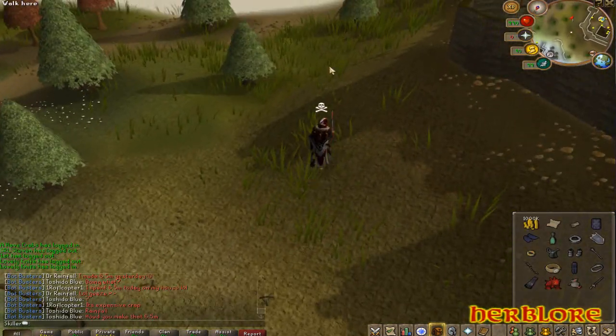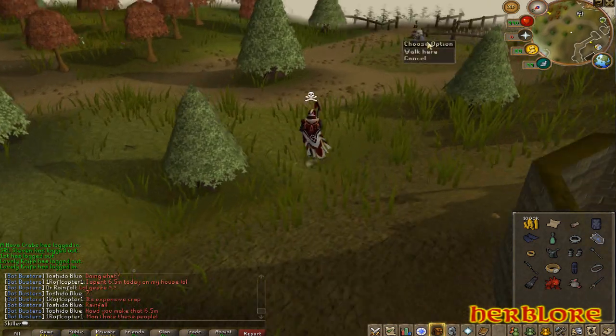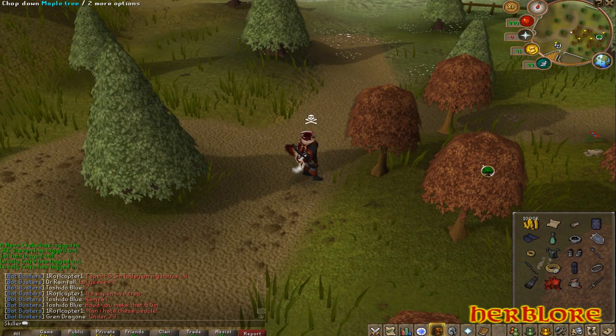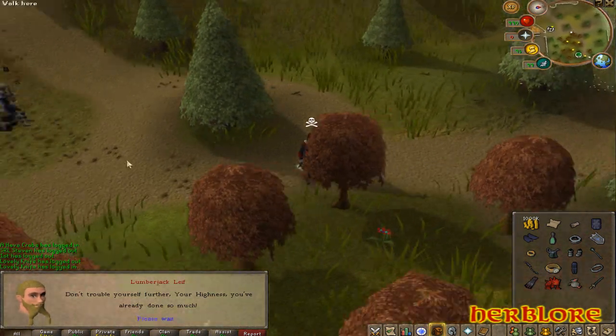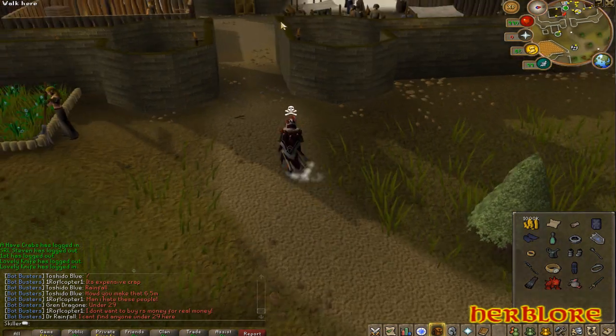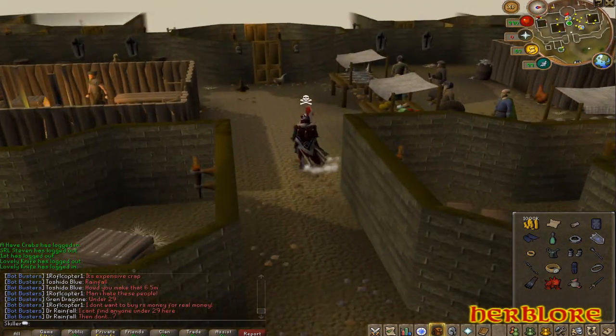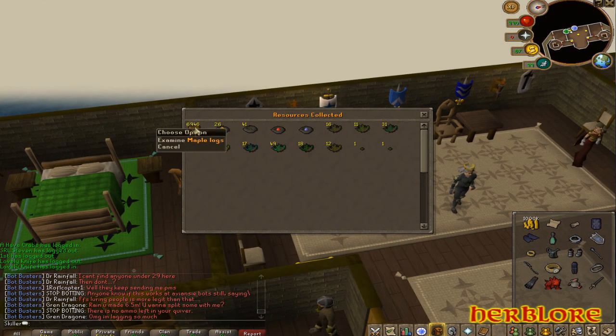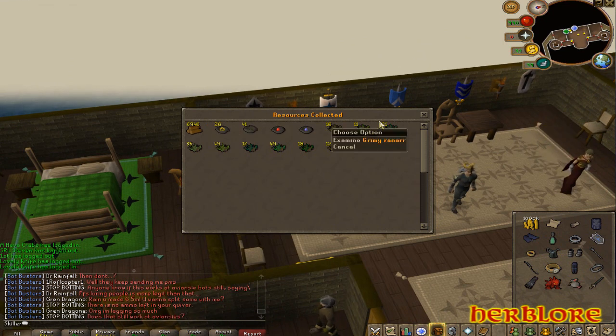To get my herblore rocks, you need to do Throne of Miscellania and preferably Royal Trouble as well. Come to Miscellania and chop your trees until it says 'don't trouble yourself any further.' These are the resources I get: about 7,000 maple logs used for fletching and firemaking; 41 seed nests, which can be quite good money at times; a bunch of herbs and a few seeds. Pretty much what I do is clean the herbs to get my herblore rocks, then do my farming run to get my farming ones.